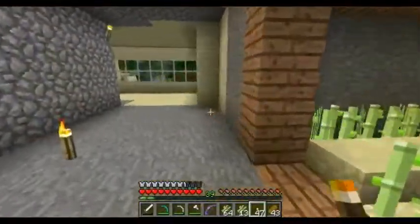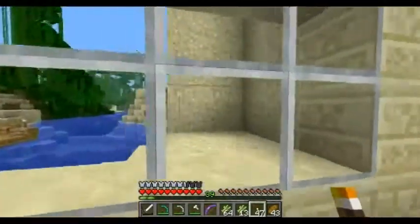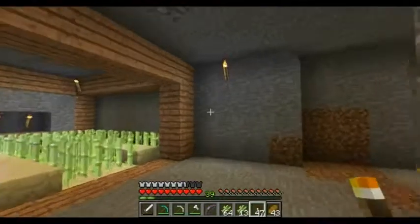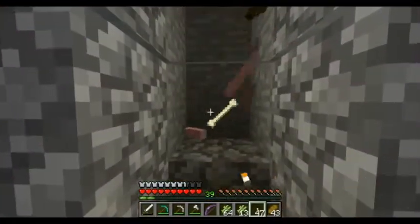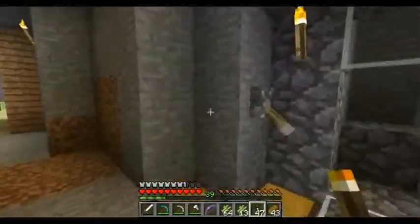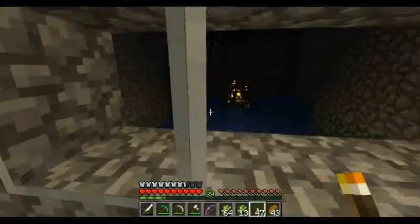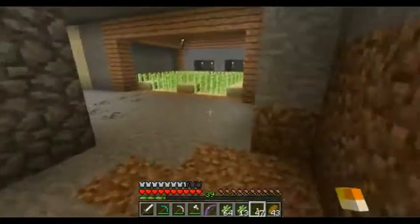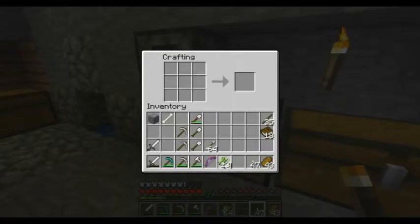I'm thinking I might put the brewing room right here next to the sugarcane farm, or push this back further and put it over this way. With the light switch on there's not as many spawns, but if we flip it off they start coming in in swarms. We'll leave it off for now. So let's actually go see how many bookcases we can make today.